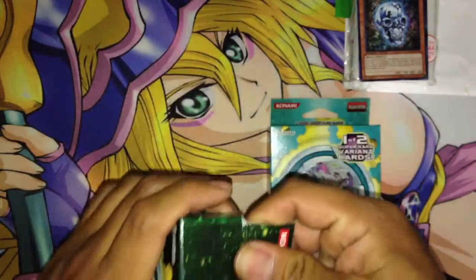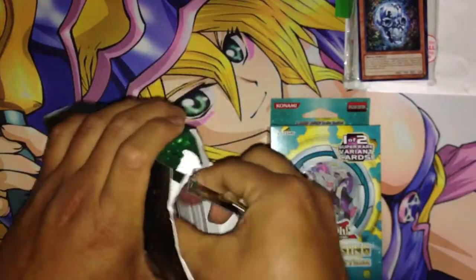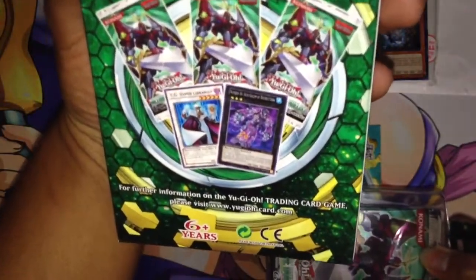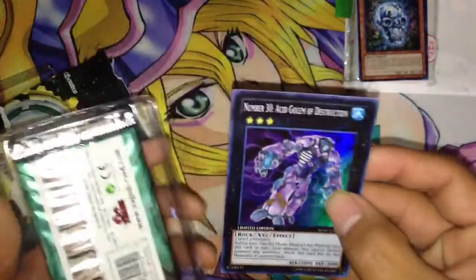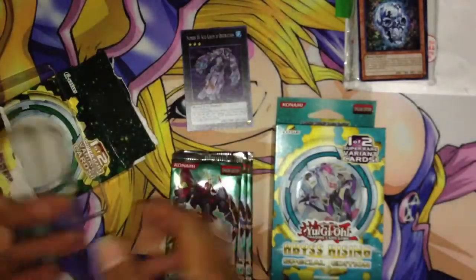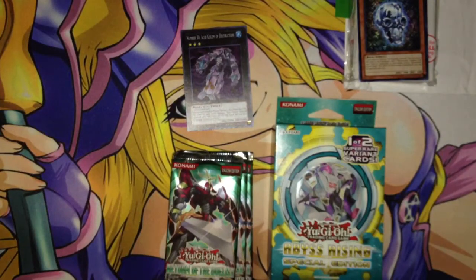We have two openings, let's just rip them open and then we'll open the packs after. This one you can get a TG Hyper Librarian or an Aso Golem of Destruction, Number 30. He pulled a Number 30 Aso Golem of Destruction — nice. I kind of value Number 30 more than Hyper Librarian, unless you're running a Quasar deck.